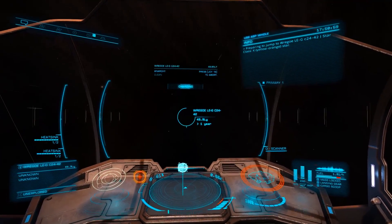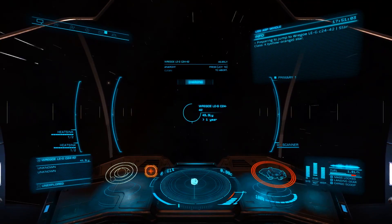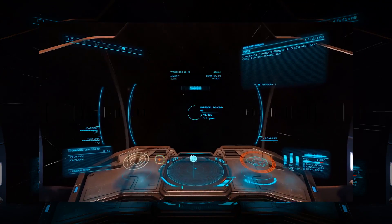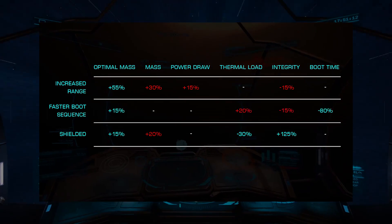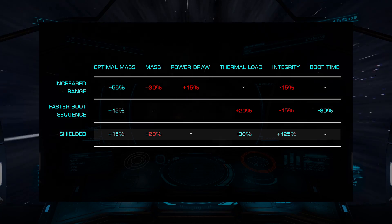Once the engineer is unlocked, we'll need to decide what upgrades we'd like to make to the modules they engineer. To do this, you can refer to one of our module guides, linked on screen now. After you've decided what blueprints and special effects you'd like to add, you'll need to determine what materials you'll need to perform the upgrade.